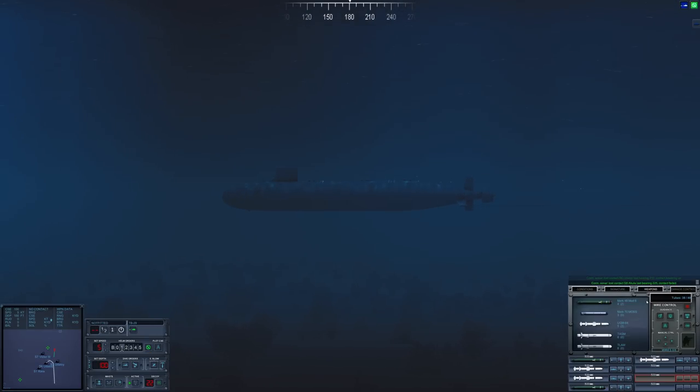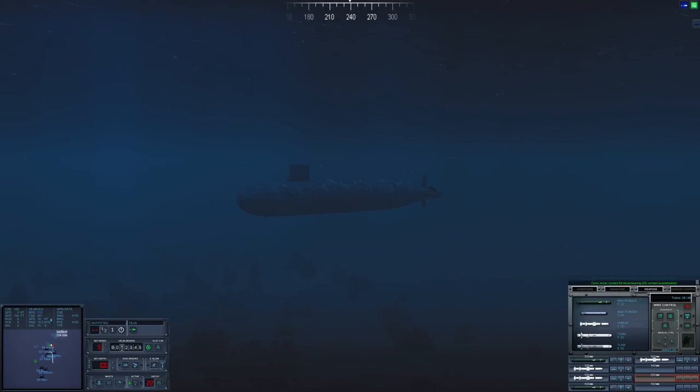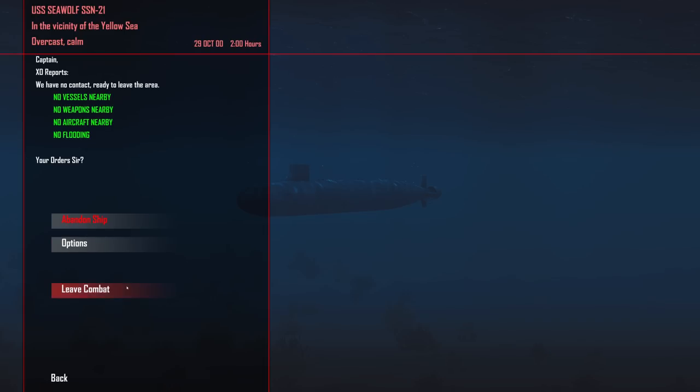We've already lost contact. At this point, with 11 torpedoes remaining, Seawolf is going to break contact. We have destroyed the entire fleet here and one capital ship, so I think we are good to leave. Let's get out of here — leave combat. The only one that escaped was the Akula — 92,000 tons sent down to the bottom. Another extremely good day for USS Seawolf.